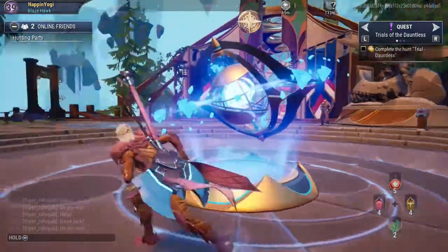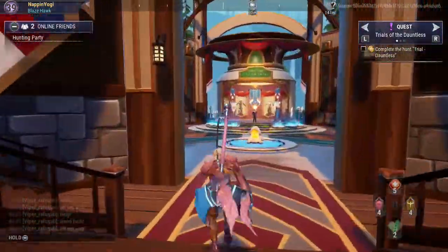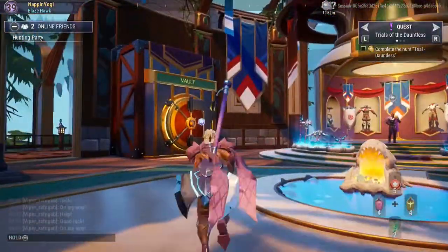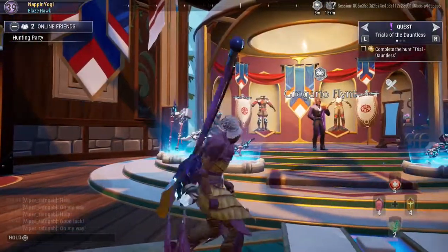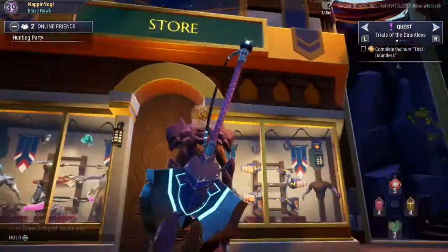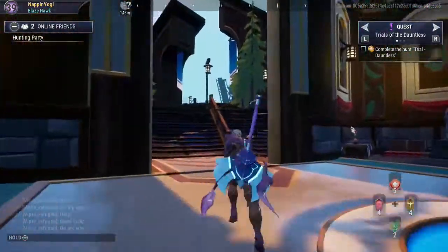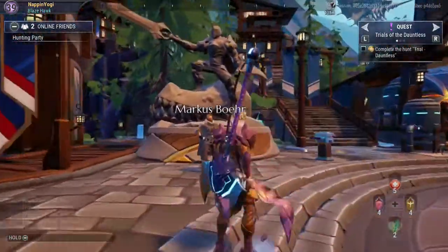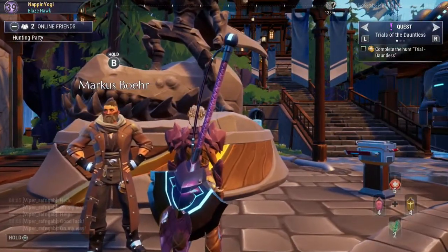If you go left from entering the new Ramsgate, down here you'll find Grigory and all of your hunt pass needs. On the left hand side you'll have the vault, in the center you'll have all of the transmog walls from the Clear Skies hunt pass, and on the right hand side you'll have the hunt pass door. If we exit here and go to our left we see Marcus Boa — they've changed his name, Marcus Boa.